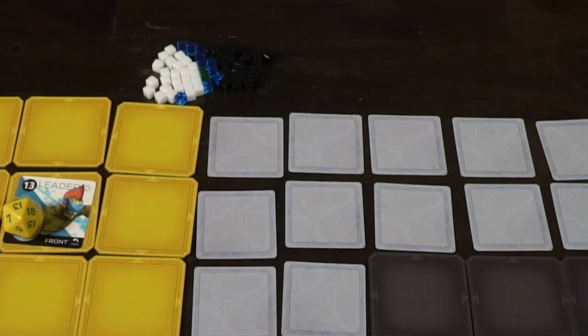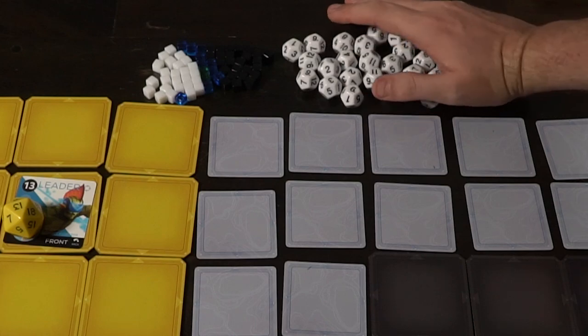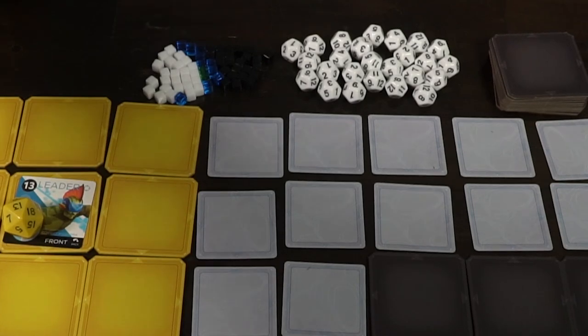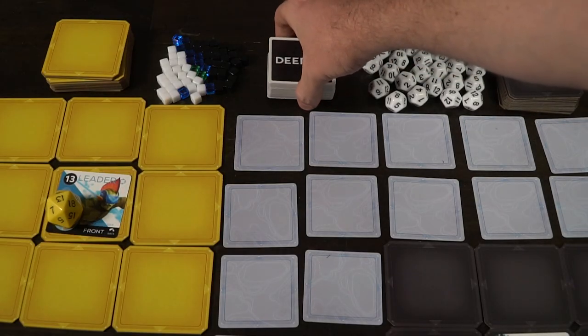Place the leader token in the middle of your 3x3 grid along with the large die indicating your leader's health — both leaders start at 13 HP. Extra dice are set within reach of all players. Each player also gets area control tiles that are double-sided so you can interchange them. Take the Deep Six deck and customize it based on the rules; there are many card types including leaders, events, and units. Extra leaders and tokens will be used on your leader or on units drawn from the deck.